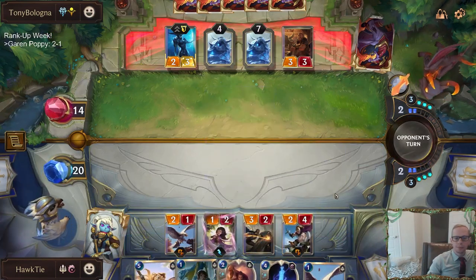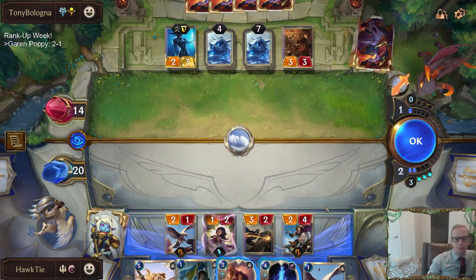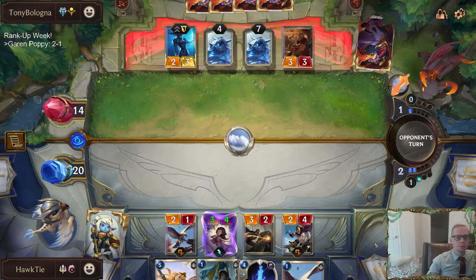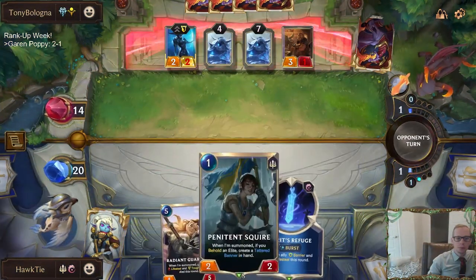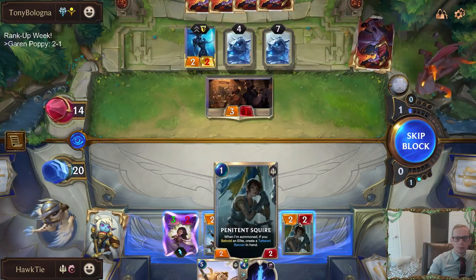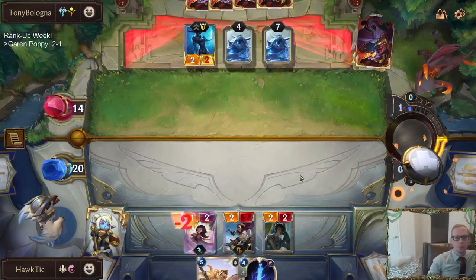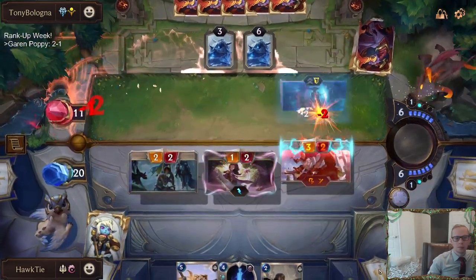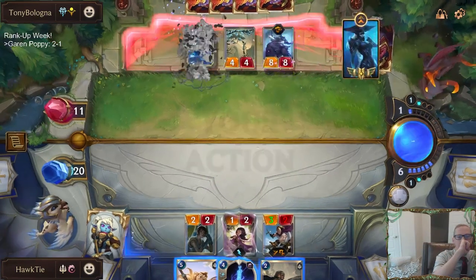This isn't going so good — this is just not a good matchup for us. That Tracker dies to Ice Shard — trading it off. We're just not doing enough damage. We really needed a champion or even the four-mana challenger with buffs — the challengers aren't doing enough damage.